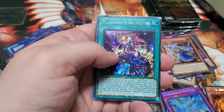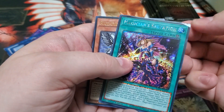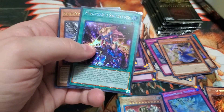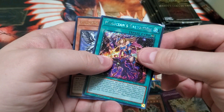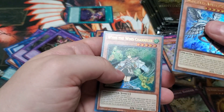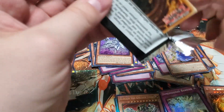Ash Blossom. Ooh, this one's damaged right out of the package. Let's see, was the Ash Blossom damaged at all? Nope. Oh well, that was a Platinum Rare too, for Magician Salvation. Fist Dragon, Wind, and Abyss Dragon. That's the only damaged card I've seen so far.